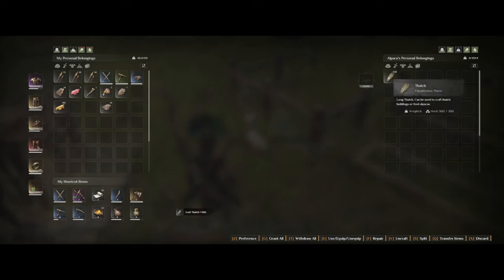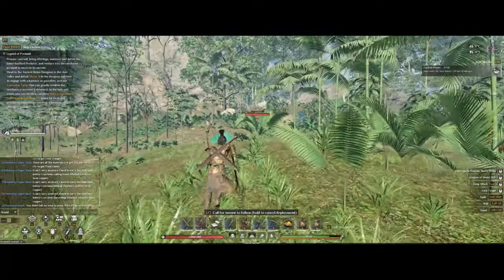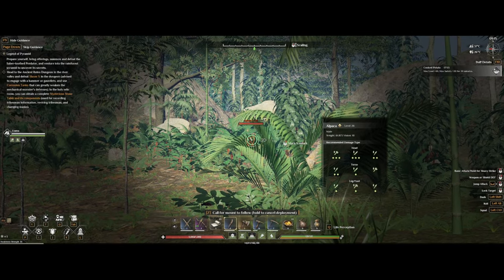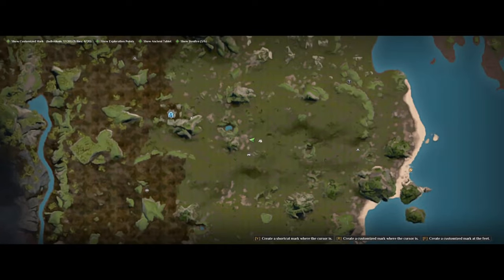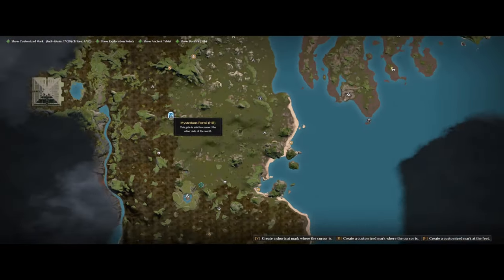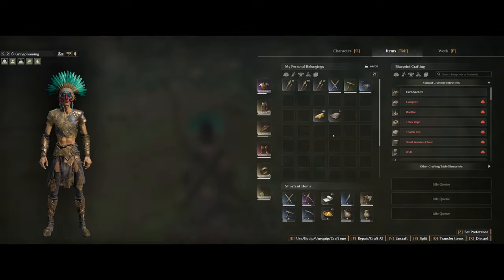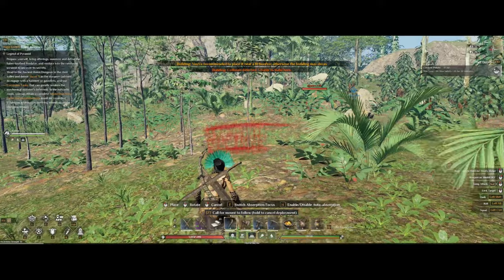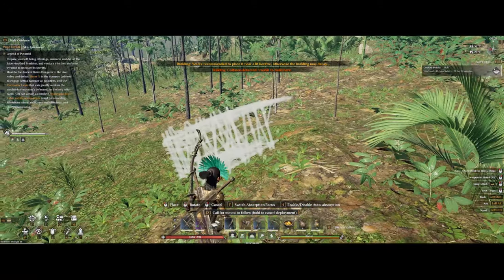If you're planning on getting a high level alpaca, you can use a medium trap to capture a wild one. These can be found just west of the rainforest area when you get across the river, at the hill area. The easiest way is to head down to the hill portal — in the green area you will start to find wild alpacas and can easily bring them back home using the portal.